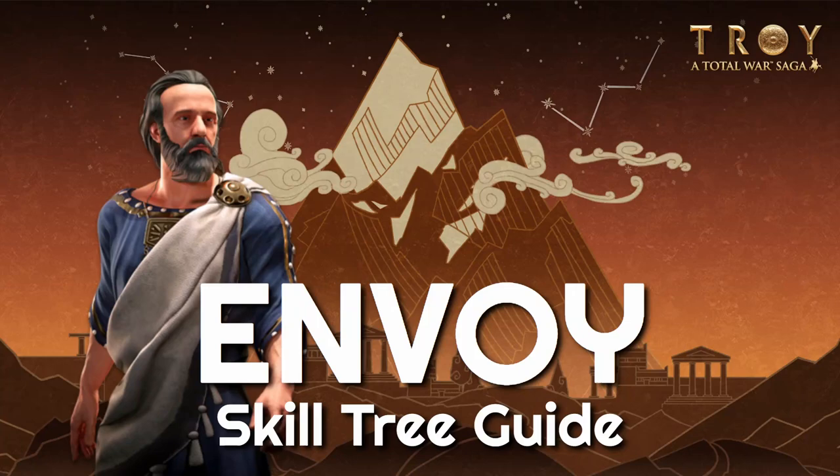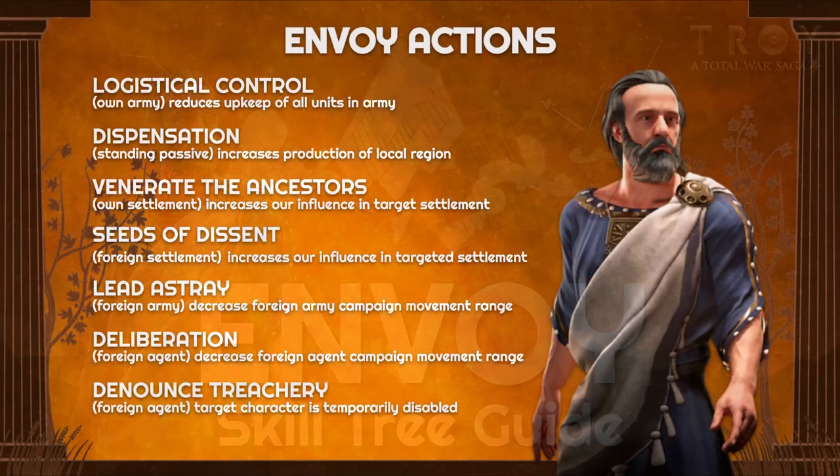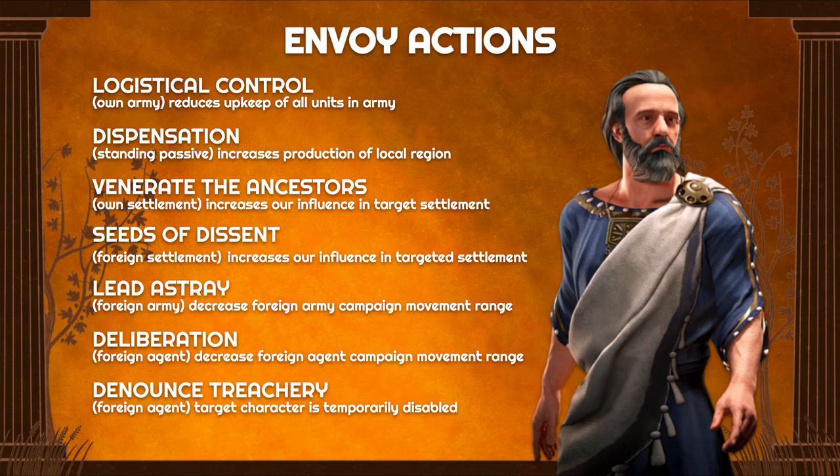Hello everyone, this is Serious Trivia. Welcome back to another Total War Choice Skill Tree Guide as we are covering our Agent classes with the Envoy. Last time we did the Spy video — you can check out the link in the top right corner. Much like that video, we'll be going over all the abilities the Envoy can do on the field before picking out different builds, highlighting each ability type and presenting three different viable builds for you to choose from.